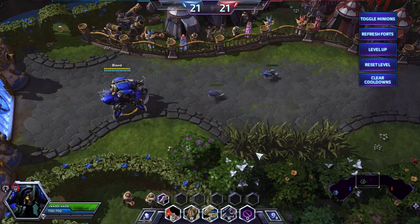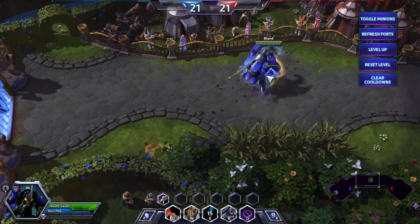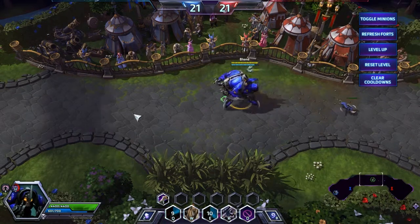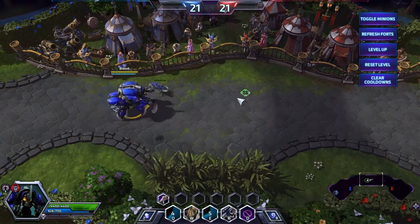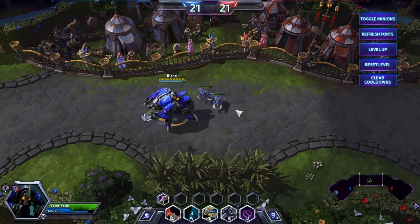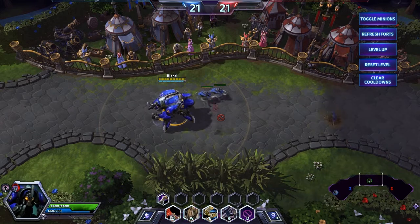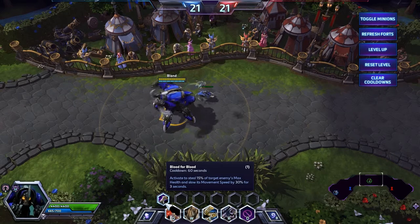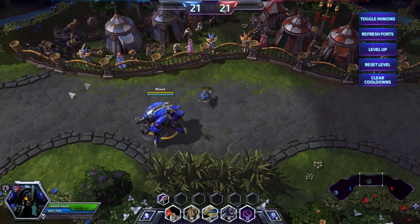First use Burrow Charge — for example if the enemy is here, burrow charge to them for a small stun, then use Impale to stun them again, or stun again if there are more heroes. Then cast Carapace to summon a beetle that will fight alongside you and heal you. If you have Blood for Blood, click on the enemy to steal his health — he'll get slowed, and you can kill him or gank him with your teammates.